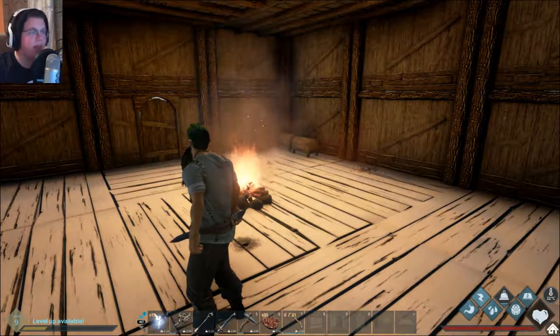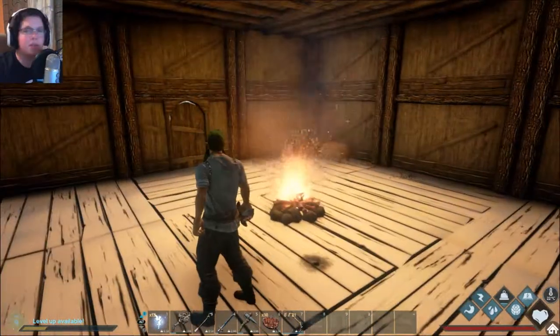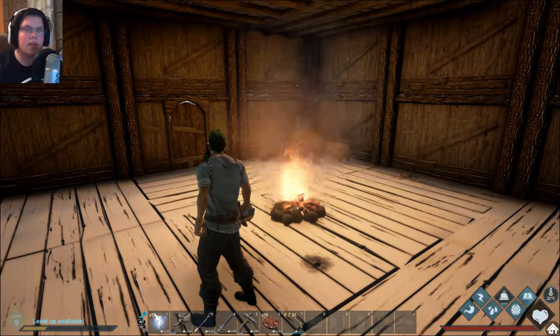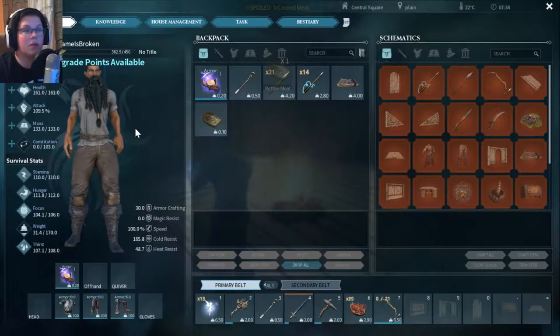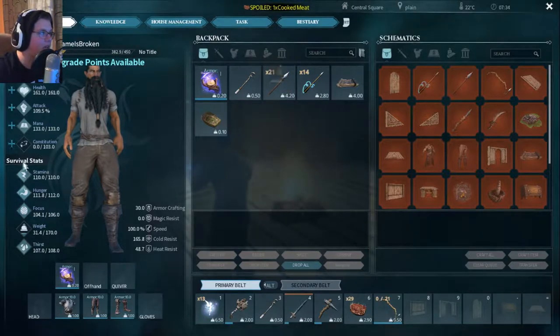Hey everybody, we are playing Dark and Light again. Last time we pretty much just built the house and kind of upgraded a couple things. So today we're going to continue and we're going to try to get our first tame today.